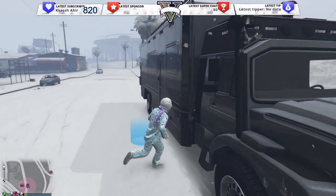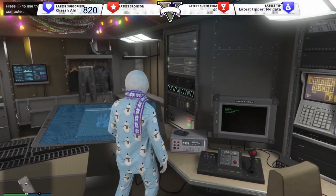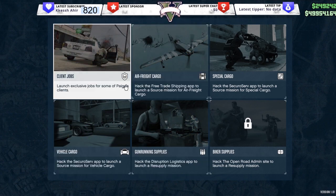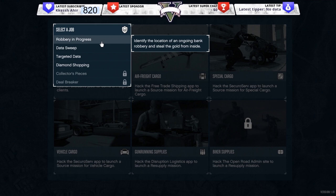Right now I'll quickly show you how to do the Terrorbyte missions and the other features that the Terrorbyte has. Once you go inside, you get the touchscreen, and to do the client jobs, you have to do 5 different client jobs if you want to get the Oppressor Mark 2 for the trade price.